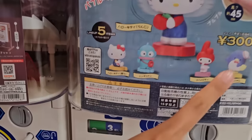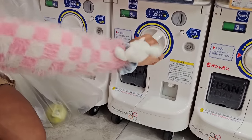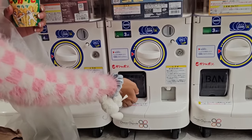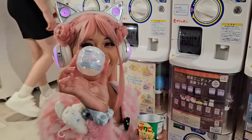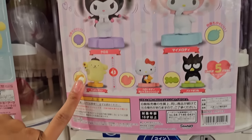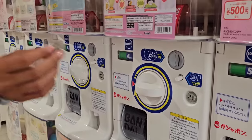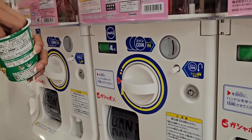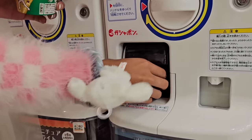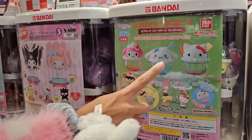This next machine looks like a bobble head — this one is 300 yen. I got Kuromi! Next one — what is this? It looks like a bobble head too. This time the options are Kuromi, My Melody, Pom Pom Purin, another Hello Kitty, and Batsumaru. I hope I get Kuromi. This one is 400 yen. Oh, this one looks like a dessert — it's Cinnamon Roll! And it looks like it opens up so you can put stuff inside.